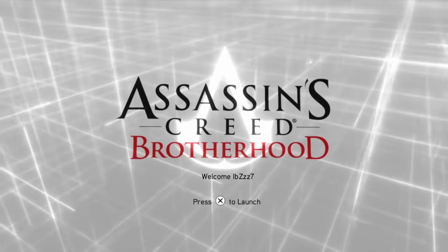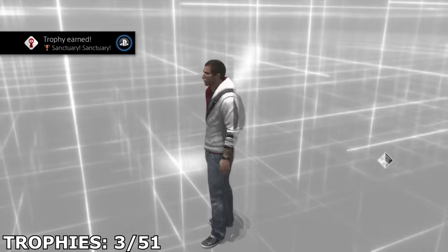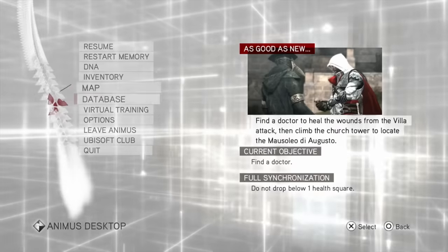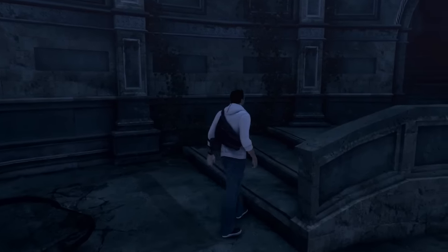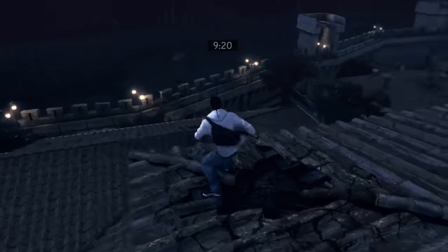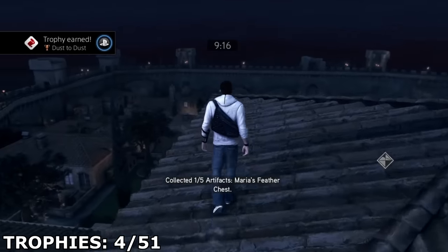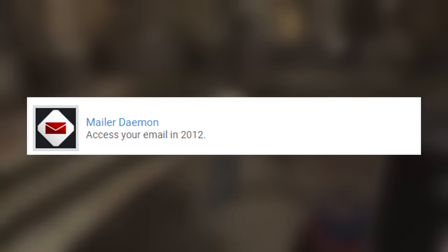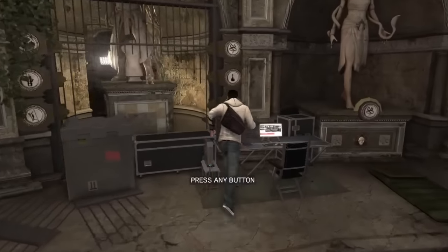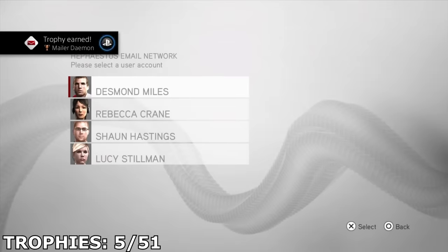Now it's time for Assassin's Creed Brotherhood. I got my first three trophies for watching the intro, completing sequence one, and finding a secure place to re-enter the Animus. Then after starting sequence two, I left the Animus to get the only two missable trophies in this game. One is Dust2Dust, which is for finding one artifact in 2012, and the other is MailerDemon, for accessing your email in 2012.